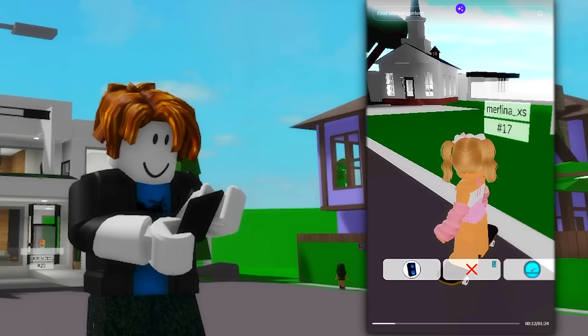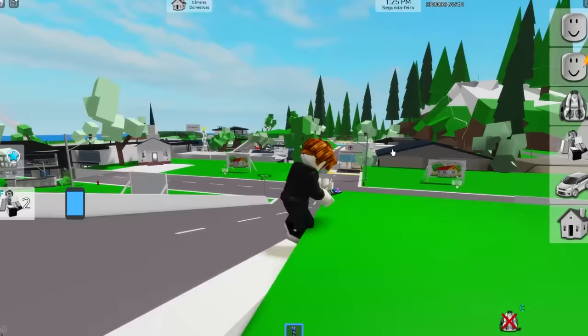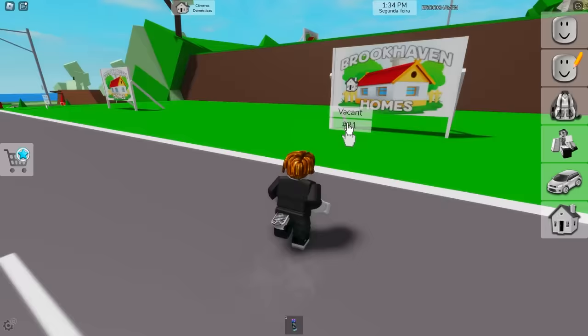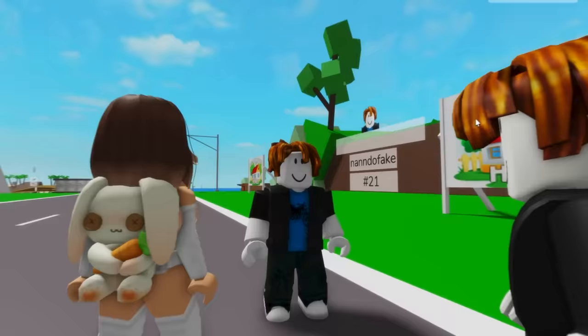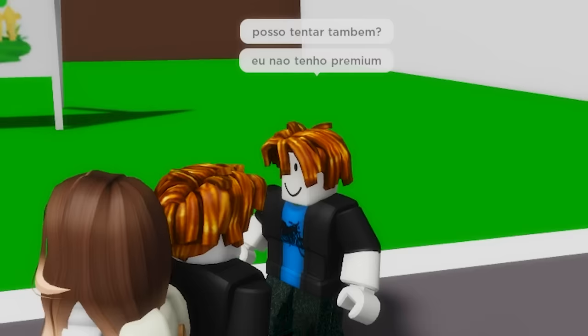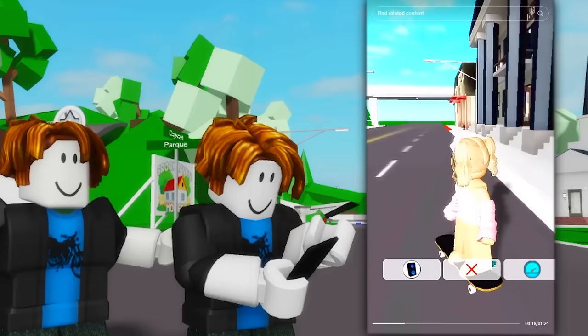In this next video, she wants to show us a way to get Premium for free in Brookhaven — it's 100% real! We'll see about that. The first step is getting a regular house plot. So let's just go and get any of these vacant lots. Number 21 seems good enough for me. Someone asks if they can try it too since they also don't have Premium — of course they can!